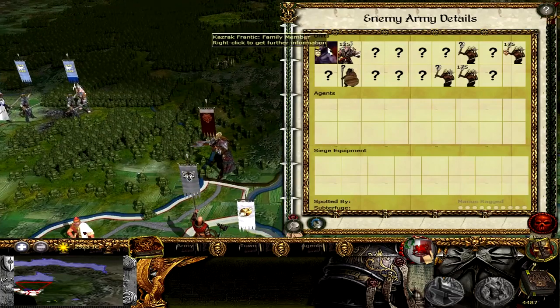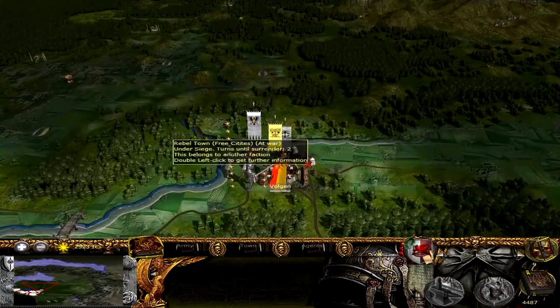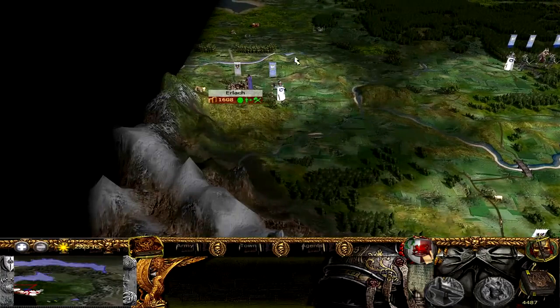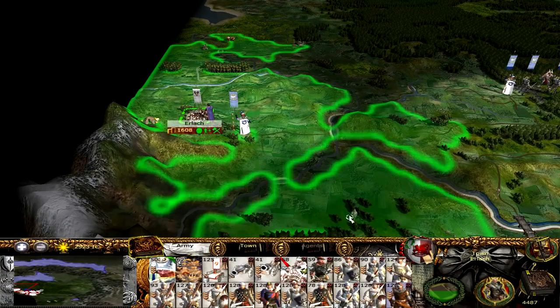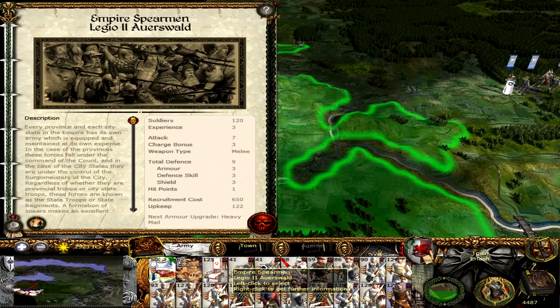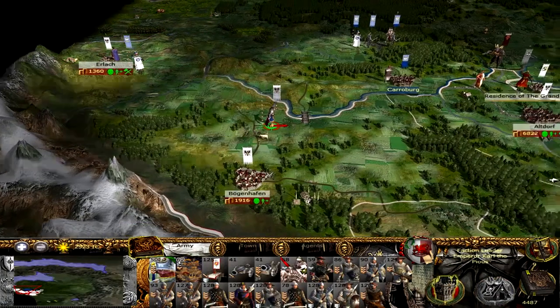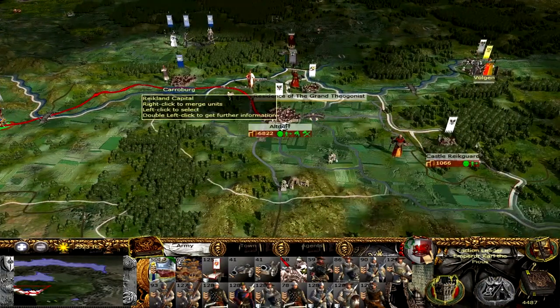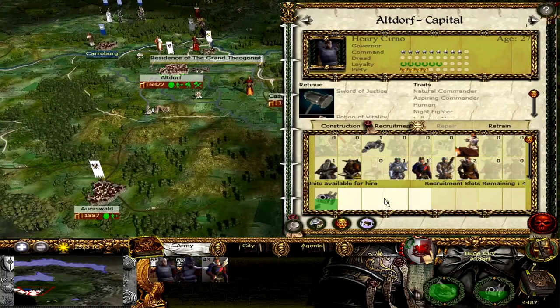Pretty big army of beastmen here — gotta watch out for that. They still haven't taken the rebel settlement just yet. We're going to move out of our settlement here — we'll leave behind just some Empire Spearmen or free company men. We'll move back to the capital just in case. We're going to have to go through their territory — I'd prefer not to.